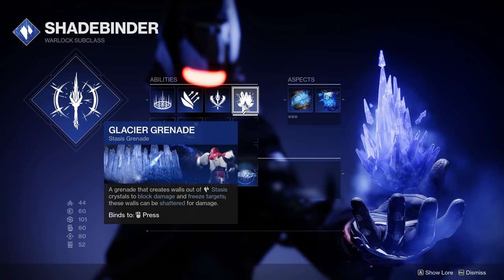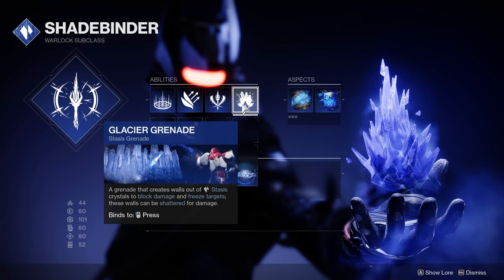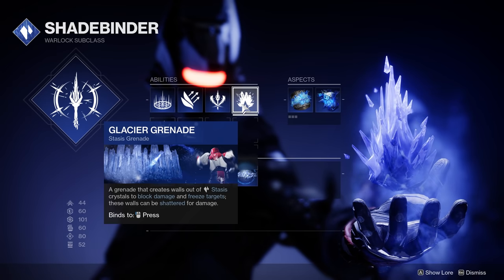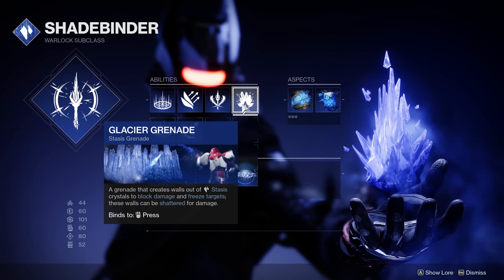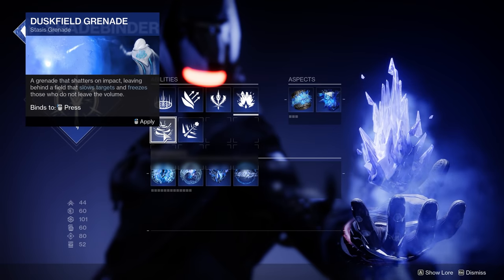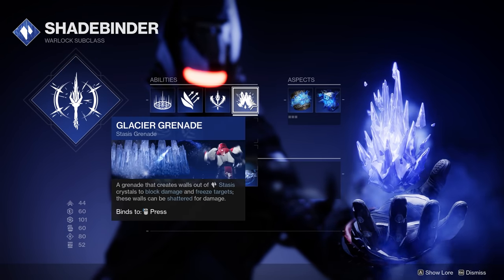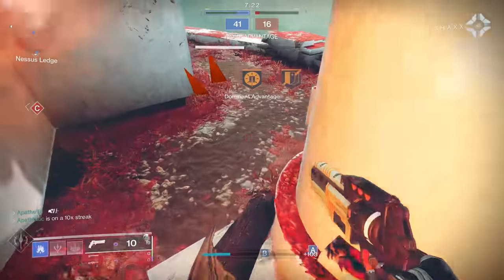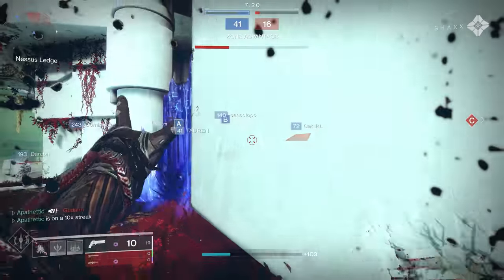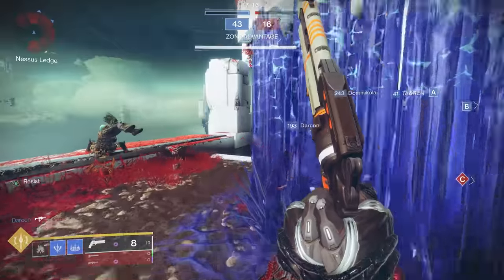Lastly for our abilities, we have Glacier Grenade, and this is the most important piece of this build — arguably even more important than the Aspects and Fragments, because this build does not work without the Glacier Grenade. You do have Cold Snap and Dust Field, but they've received so many nerfs that they're not even worth using. Glacier Grenade just has the most utility out of almost any grenade in Destiny 2. First, consider how much damage these things can take.